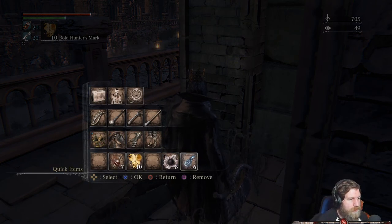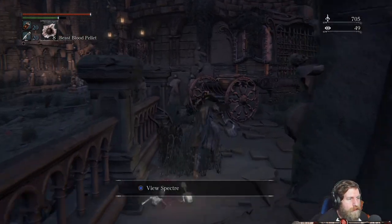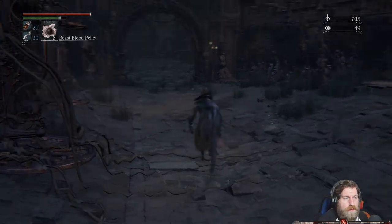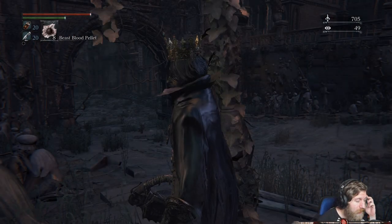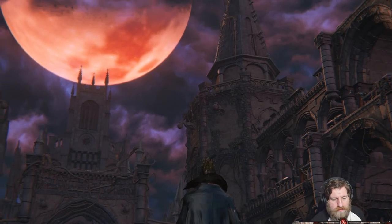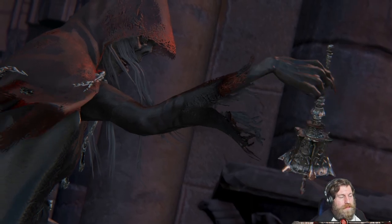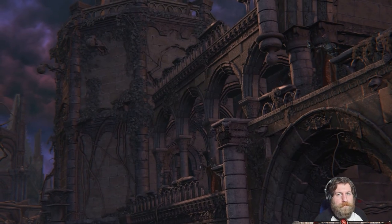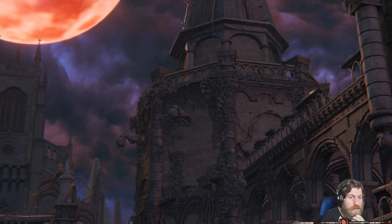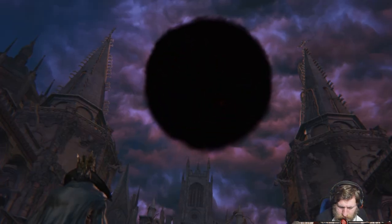Okay, we're going to do the boss. We're going to do this one with Bolt — is Bolt going to be better or Fire? I'm not too sure. Pungent Blood Cocktails and some Bolt Paper. Hopefully we can one-shot this guy. It'll be too easy — oh my God!